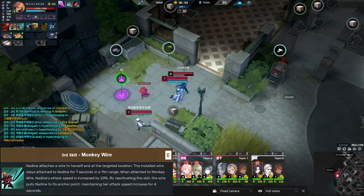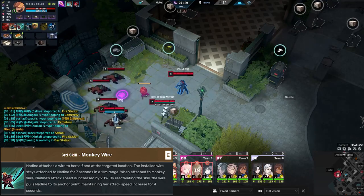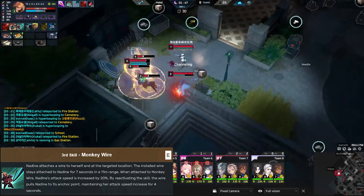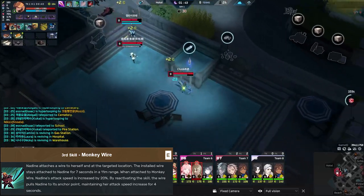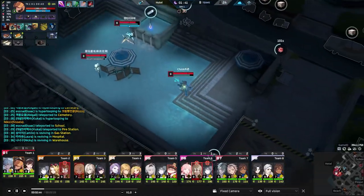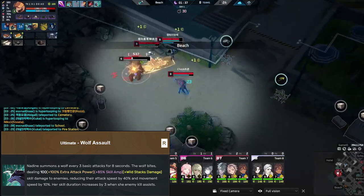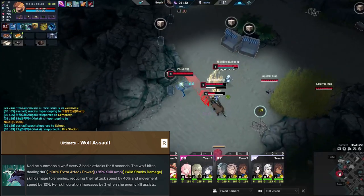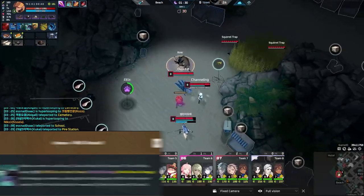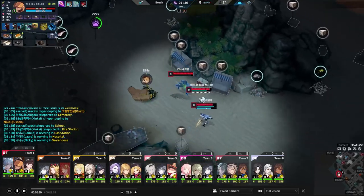Next is Monkey Wire — her attack speed steroid. She attaches a wire to a targeted location and while attached her attack speed is increased; reactivating the skill will pull her back to the anchor point. Next is her ultimate, Wolf Assault. Every three basic attacks will summon a wolf that deals skill damage to enemies, reducing their attack speed and movement speed.